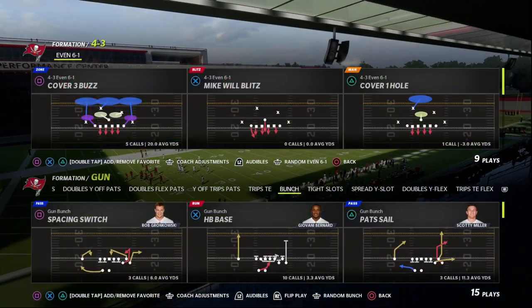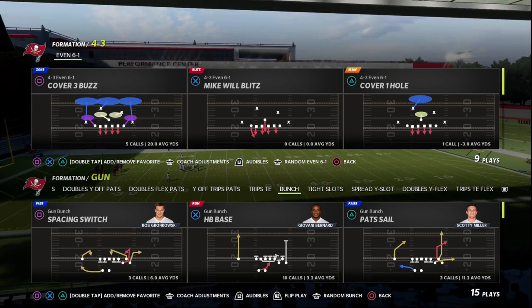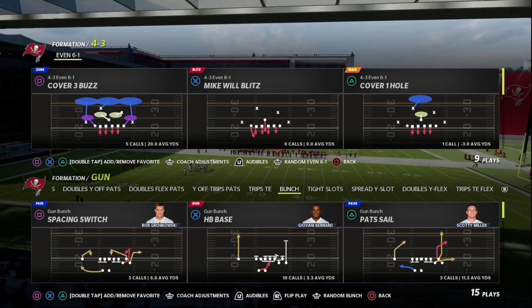In this video we're going to show you why the 4-3 Even 6-1 might just be the best defense in Madden 23. What's good guys, my name is Cody and I just want to welcome you here to the YouTube channel.